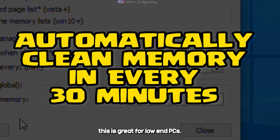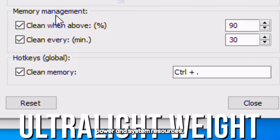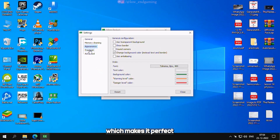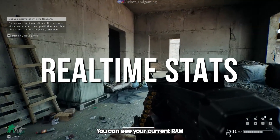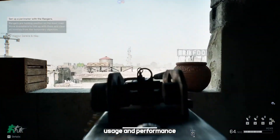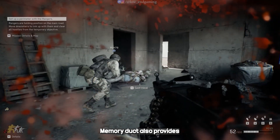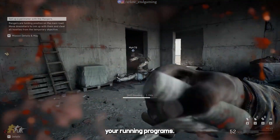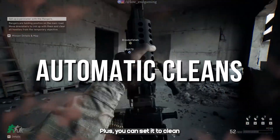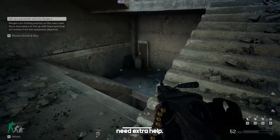Let's talk about why this is great for low-end PCs. Mem Reduct is ultra-lightweight — it uses very little CPU power and system resources, which makes it perfect for computers with limited hardware. It also offers real-time monitoring, so you can see your current RAM usage and performance at a glance. Mem Reduct provides instant memory cleanup, freeing up RAM quickly without disrupting your running programs. Plus, you can set it to clean automatically on a schedule, or run it manually whenever you need extra help.